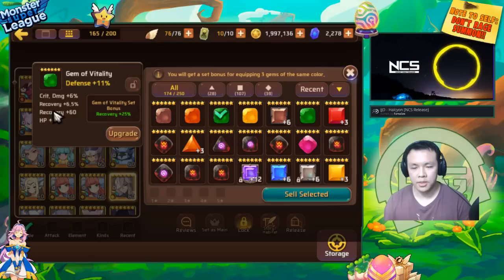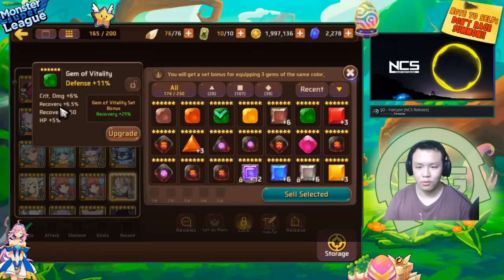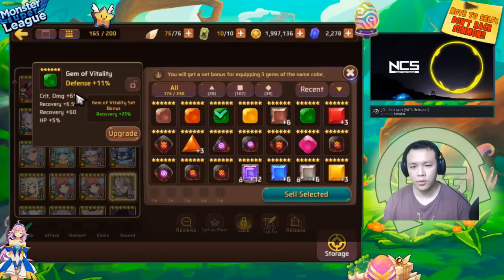For people who aren't on B8 yet — if you're using four-star gems off Pagos Coast, if you can get some HP substats or defense percent substats, that's actually really valuable. Those are the substats you want to aim for early on — get some HP, some defense, flat HP, flat defense. Crit damage is not very valuable on non-crit-based monsters. So for this gem, I would usually sell it.